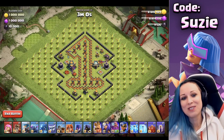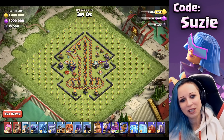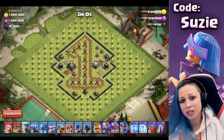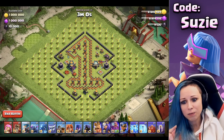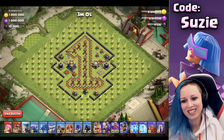This one was for sure a challenge. These single Infernos were so annoying — they can kill your heroes and troops so easily, so keep eyes on them. If a single Inferno gets locked immediately on your Royal Champion, don't forget to use the Lightning spell to reset that single Inferno and distract it with Bats or Skeleton spells.